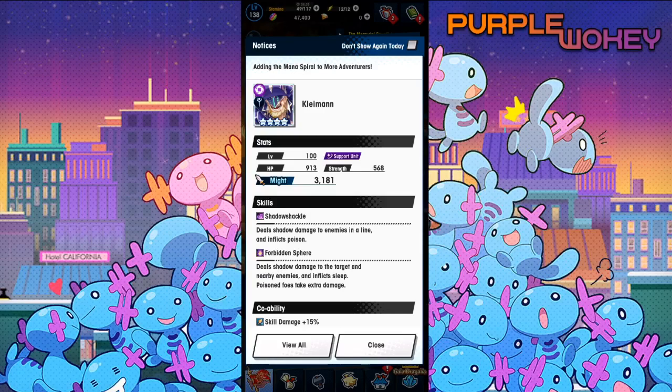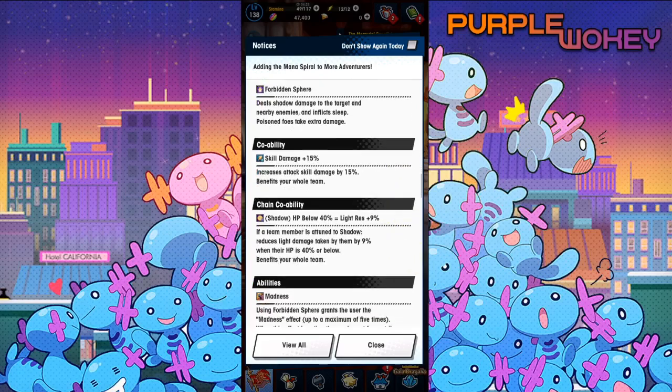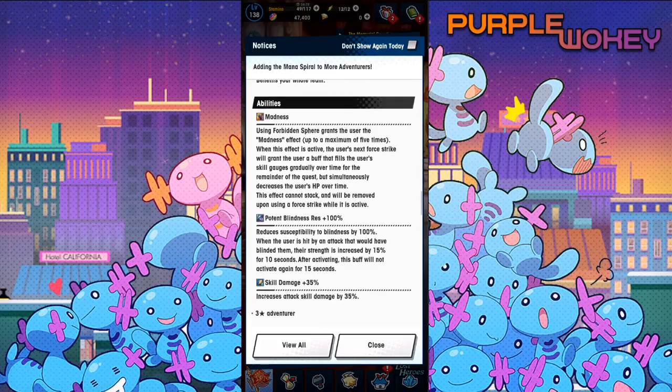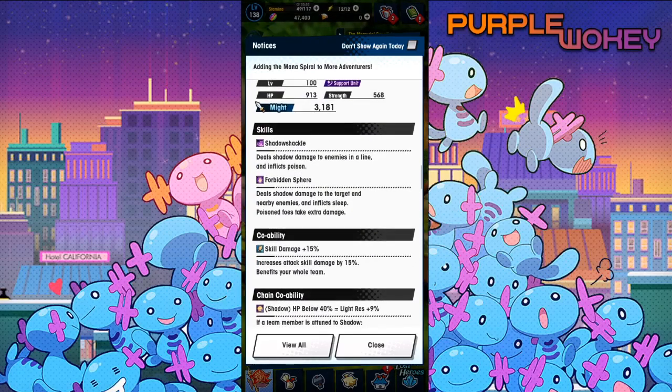Alright, let's move on to Clayman. Shadow Shackle deals shadow damage to enemies in a line and inflicts poison. Forbidden Spear deals shadow damage to the target and nearby enemies and inflicts sleep. Poison foes take extra damage. Skill damage 15%. Shadow HP below 40% equals leg resistance 9%. Madness — using Forbidden Spear grants the user the madness effect up to a maximum of 5 times. When this effect is active, the user's next force strike will grant a buff that fills the user's skill gauges gradually over time for the remainder of the quest, but simultaneously decreases the user's HP over time. This effect cannot stack and will be removed upon using a force strike while it is active. Opponent blindness resistance up 100% and skill damage up 35%.